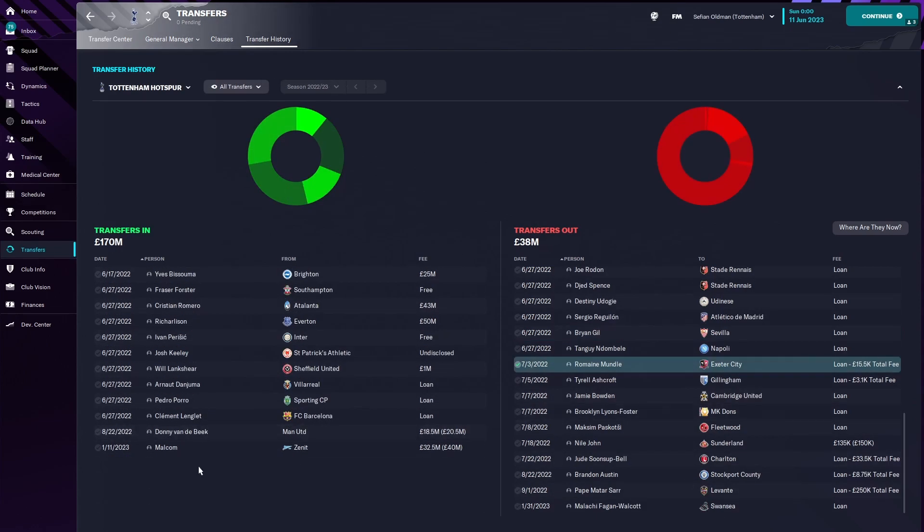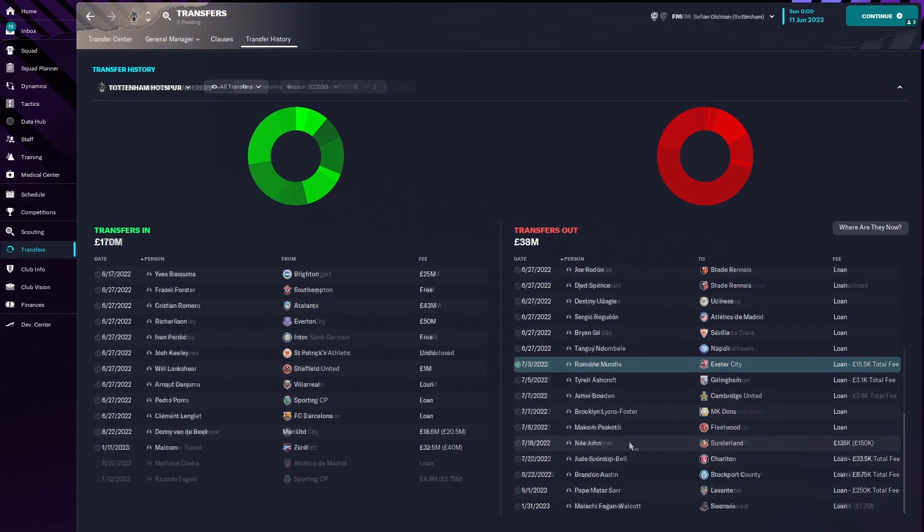Tottenham transfers: Malcolm comes in from Zenit for 32 and a half million. Donny van de Beek from Manchester United — we've seen him before — comes in as well. Outs: no one really, Niall John as usual. Wolves transfers: Riccardo Sarabia from Sporting CP for $4.8 million. Outs include Lembikisa for $950k.